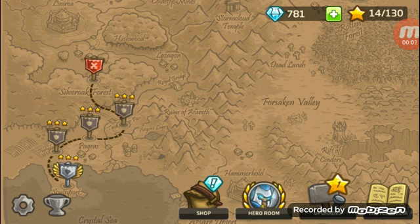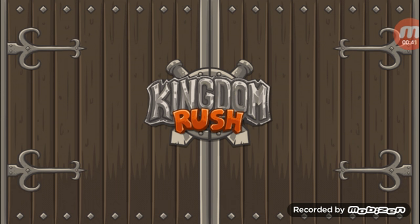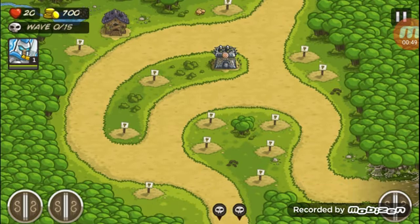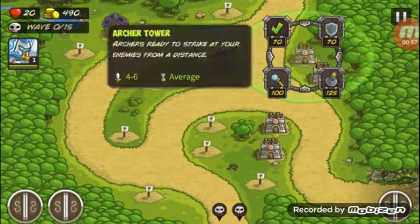Welcome to my Kingdom Rush let's play. We're gonna be in the Silver Oak Forest with twin river paths blocked. After days of marching we finally reached the Silver Oak Forest outpost only to find its troop complement decimated. The garrison men have endured several attacks recently and their scouts report an even greater enemy force approaching.